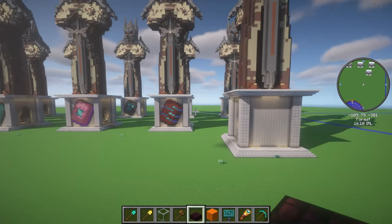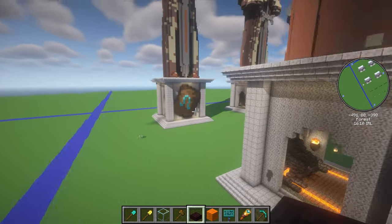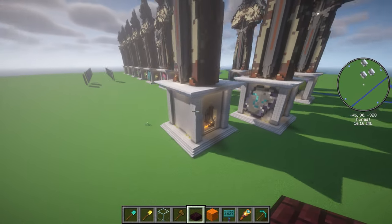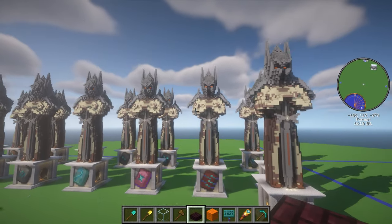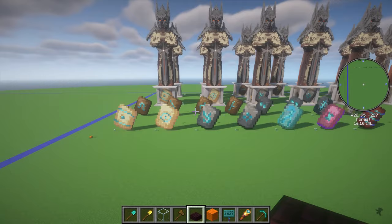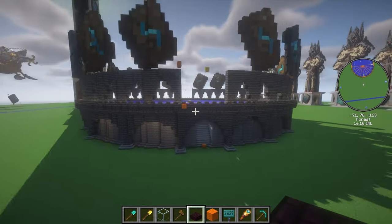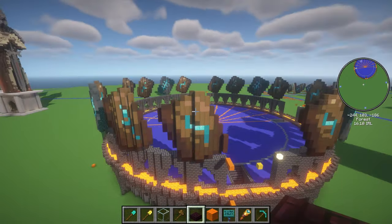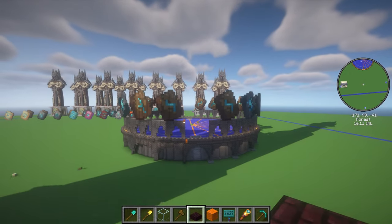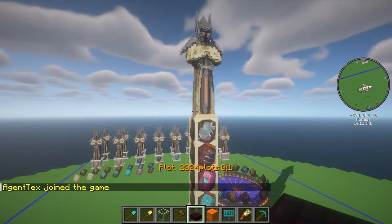Our first idea was to put all the armor trims onto statues and build them all in survival, but we realized that would take absolutely years. So I'm giving away these as schematics — you can place them into your world. I'm also giving away a blank one so you can decide which armor trims to put on it. The trims and the Netherite upgrade are all available separately so you can place them to decorate your own world.